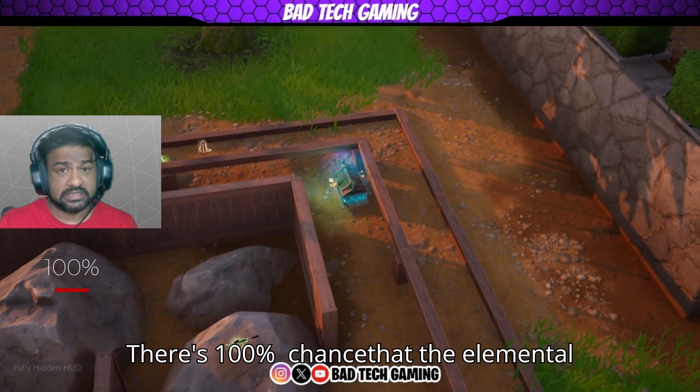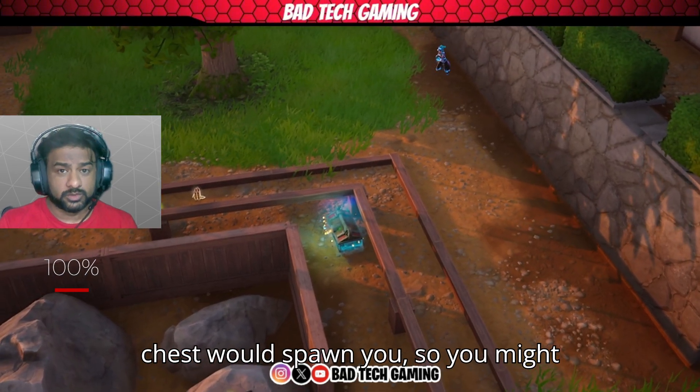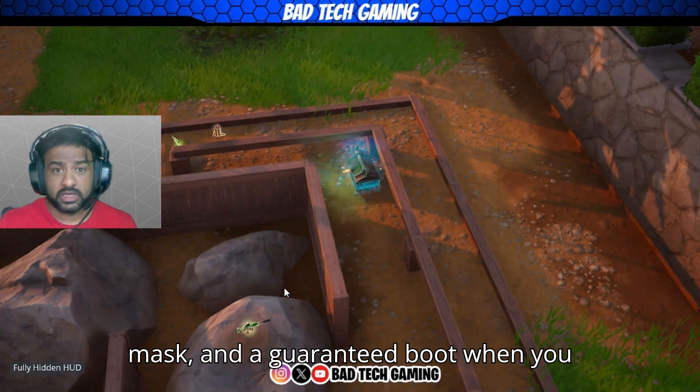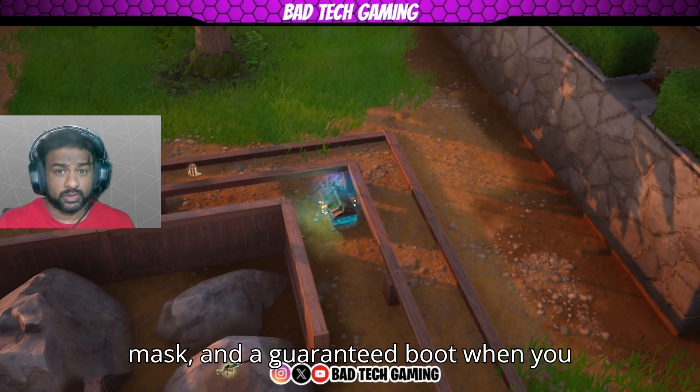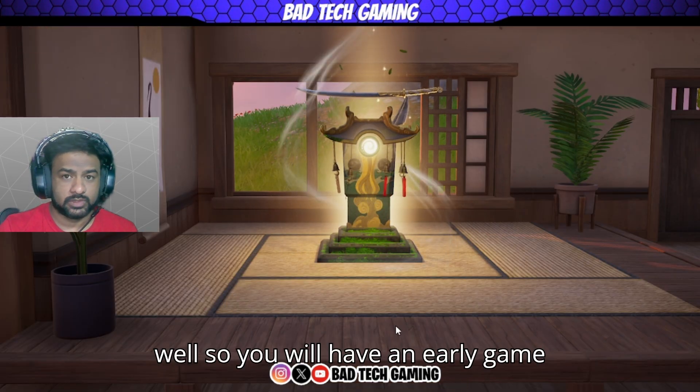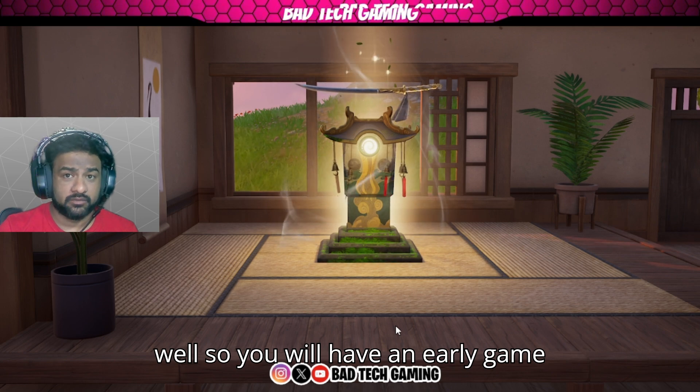There's a hundred percent chance that the elemental chest will spawn here, so you will likely get a void mask, a fire mask, and a guaranteed boot when you start the game. There's also a chance to spawn the typhoon blade.